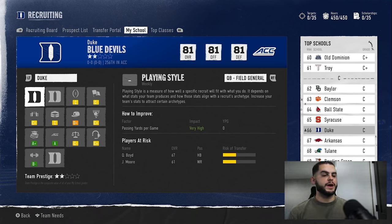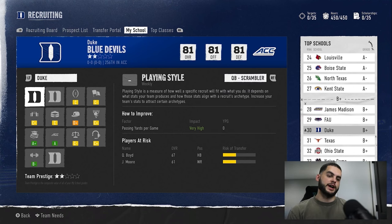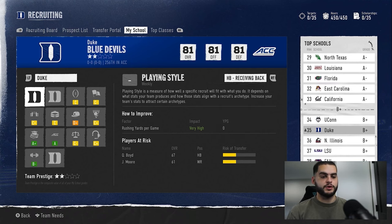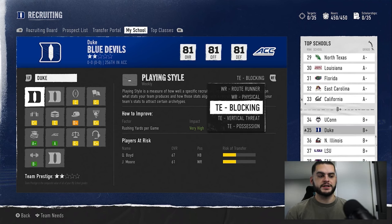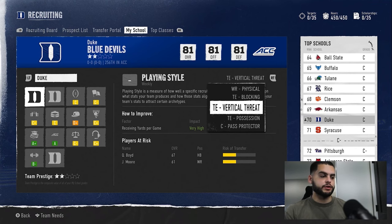Playing style is very specific to the user and what you're doing — it doesn't matter in a fixed way because it changes week to week. For instance, in my LSU dynasty I lose Emery Jones, the star tackle, every single season because he wants me to run the ball a lot and I pass a lot. You have to manage this week by week. If a recruit's deal breaker is playing style, you'll need to adjust your approach throughout the season to unlock or retain it. Be careful — if you recruit a vertical threat tight end who wants you to throw a lot and you start running, they may request a transfer.